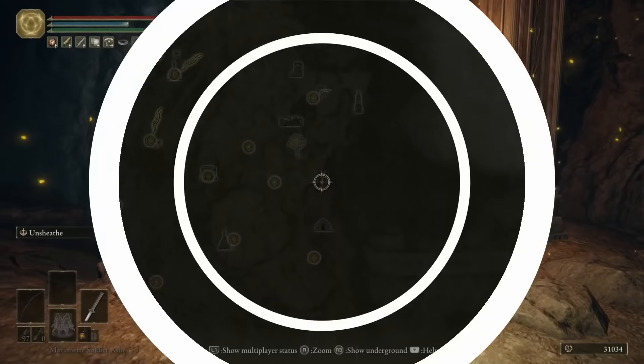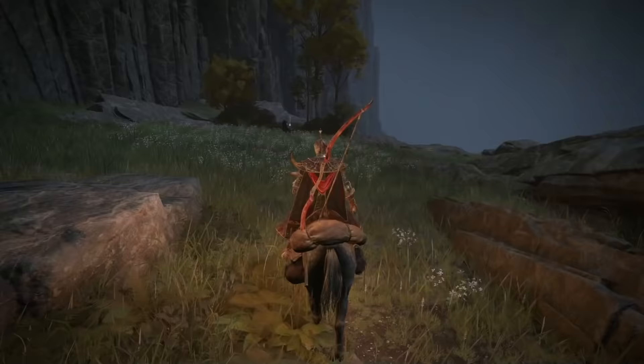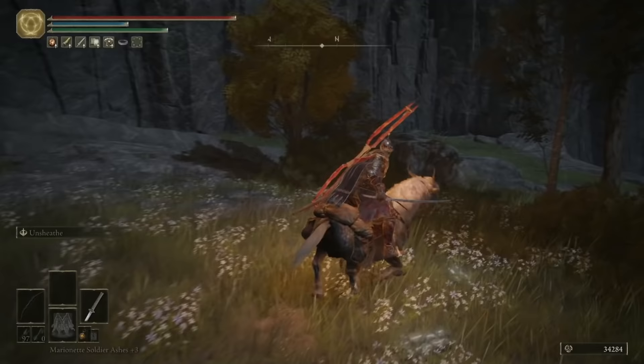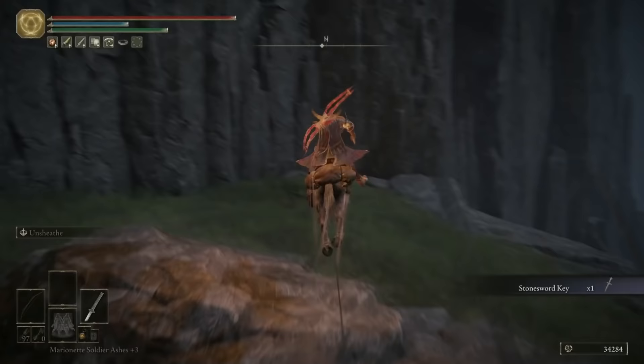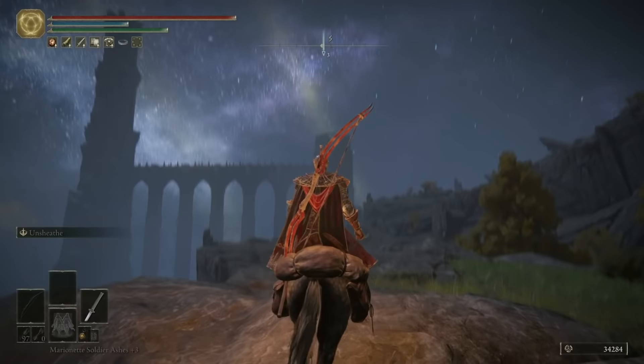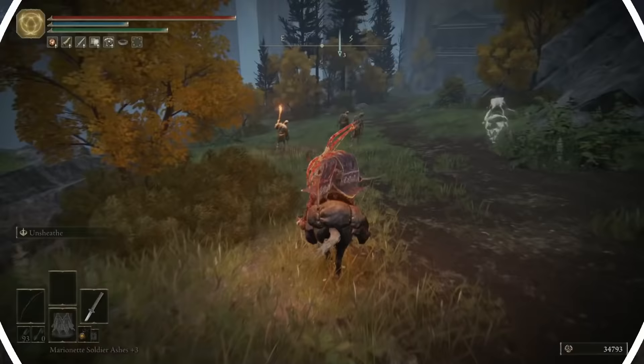Quite a bit further north of where we just were, you can either deal with or just run past two Rune Bears and one of those giant floating piles of masks. On the corpse on the chair here, you can grab yourself another Stone Sword Key. Now we're going to head off to that giant tower we see in the distance — the Carian Study Hall. I'll meet up with you when we're a little bit closer.